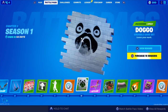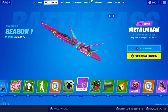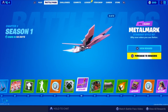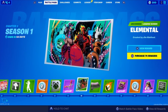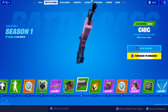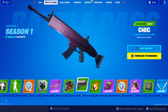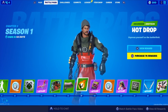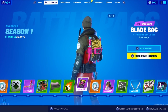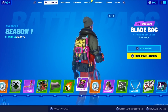Legendary 100 V-Bucks. Doggo spray. An epic glider — the Metal Mark. Looks pretty cool. Loading screens. Chick wrap — looks too simple. I mean it looks alright, but I feel like this is the worst wrap in the Battle Pass. But it's alright, I guess. Emoticon — Hot Drop. The Blade Bag back bling — that's a pretty cool back bling. The pink style is not that good; the first style is way better.